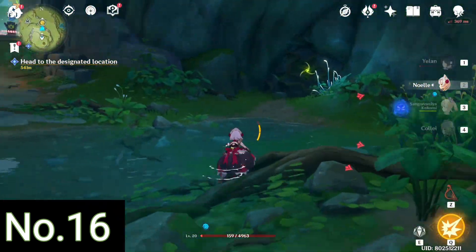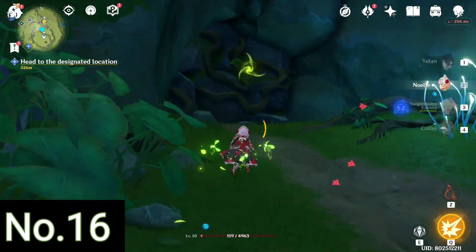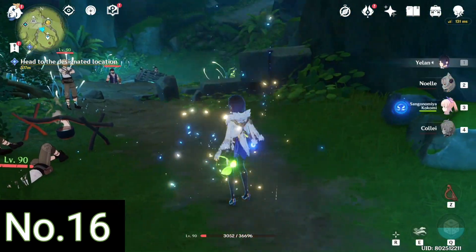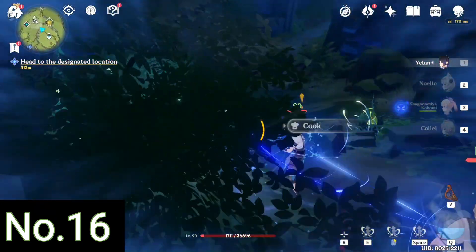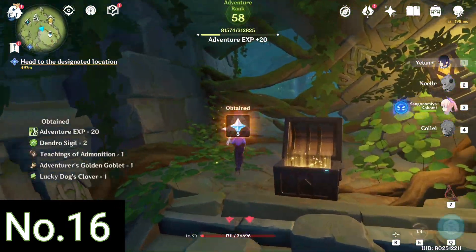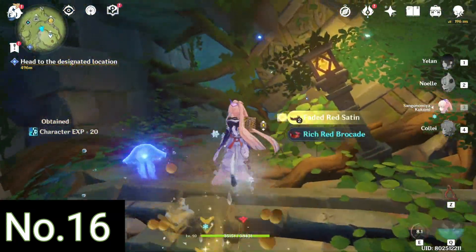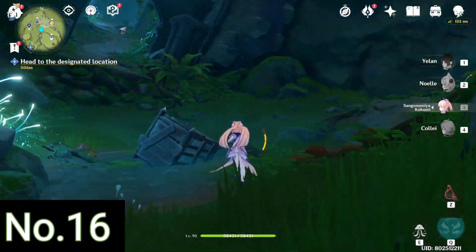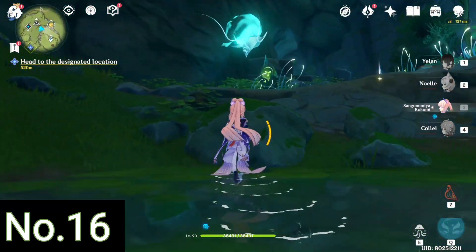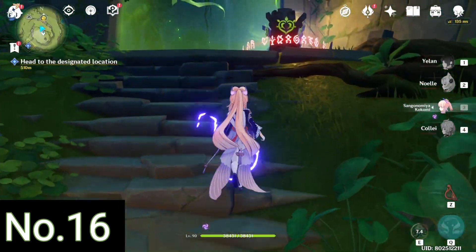You can see there's a Dendro barrier over there — you have to unlock the mechanism there. First we break this one to reveal another cave, and over here there will be a Sealie who will help you unlock the Dendro barrier. You just need to set this Sealie free and it will help you unlock the Dendro elemental statue, which when activated will remove the Dendro barrier.